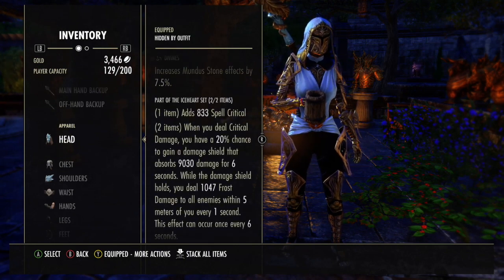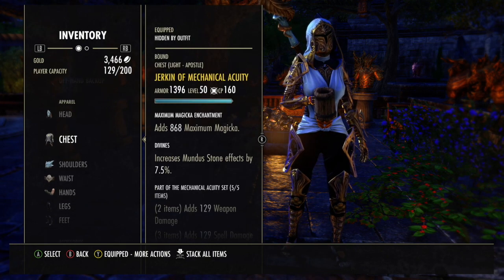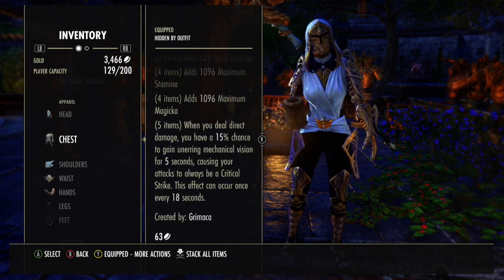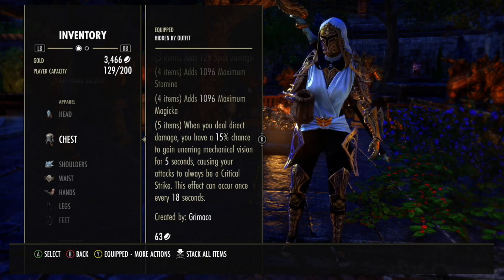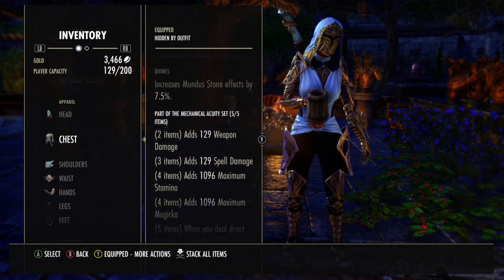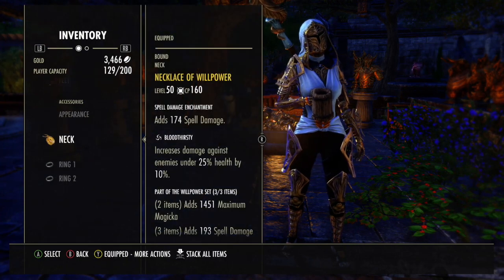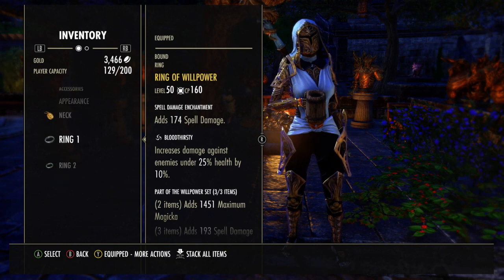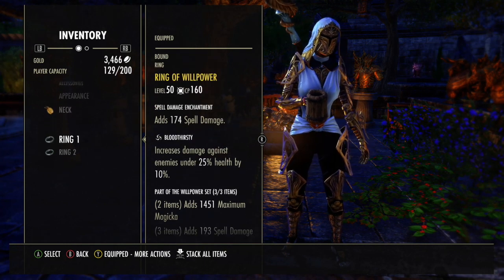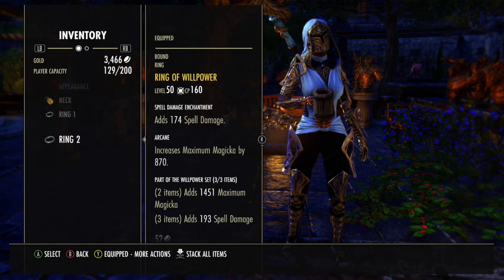Our next five pieces are Mechanical Acuity. Now you can use many things — you could use Burning Spellweave, Scavenging Mage, or Sorah — but this is what I find most effective, just due to the fact that it gives you some really nice max stats, which are quite useful. With this we're running three Willpower, two Blood Thirsty, one Arcane — that seems to be the best setup and most recommended — all Spell Damage enchants.